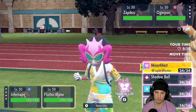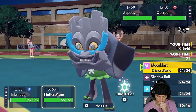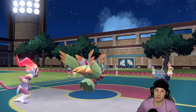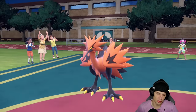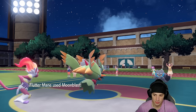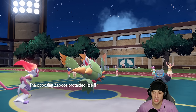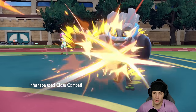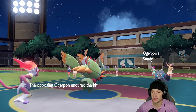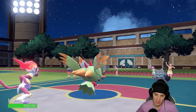They go into Zapdos and Ogre Pon — actually really fine by me. I have Focus Sash, I could Icy Wind if I want, but I think our best bet is just Close Combating the Ogerpon to deal some damage. Maybe Tera Moonblast. Regular Moonblast is the play. Ogerpon ends up Detecting — that's fine. Infernape can actually outspeed Ogerpon at 160 speed. Close Combat comes in big time and Ogerpon has Sturdy — I can Mach Punch it later.